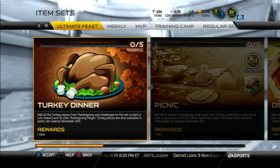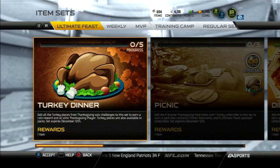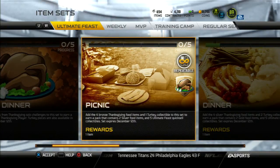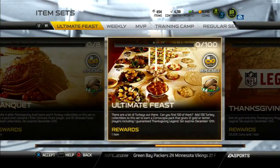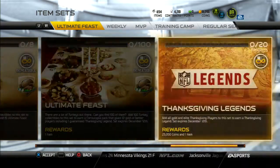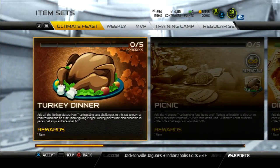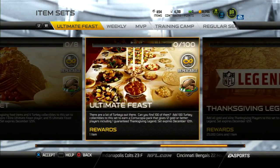All right YouTube, what is going on — it is the Outback Guru back on Madden 15 Ultimate Team. As you see on the screen, you've got Ultimate Feast; the Thanksgiving promo has just dropped. I was playing a few head-to-head online season games trying to get the badges to finish that season's pro collection, and when I came back in I see that the promo was out and sets are live — turkey dinner, picnic dinner, feast, banquet, Ultimate Feast.